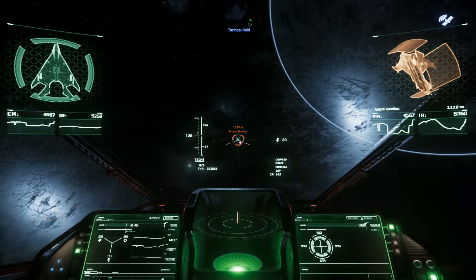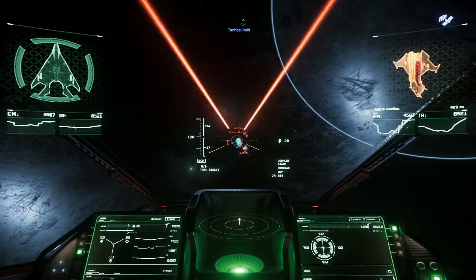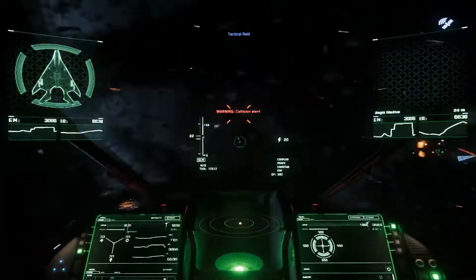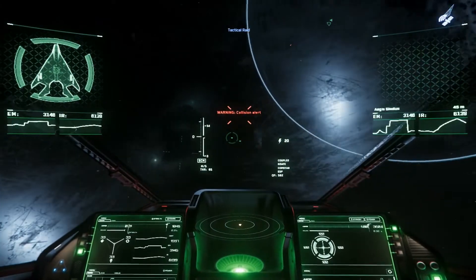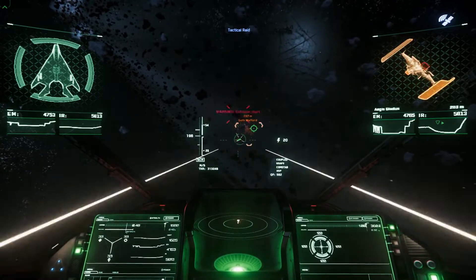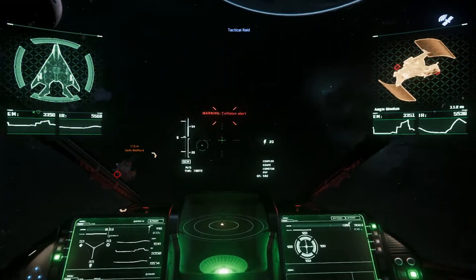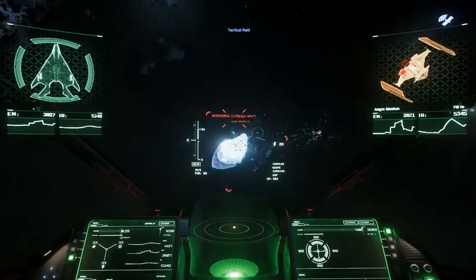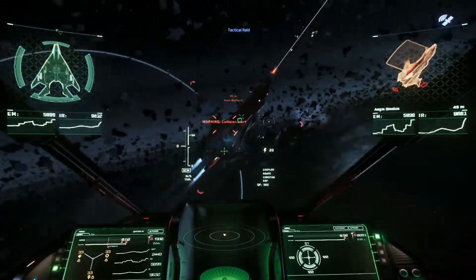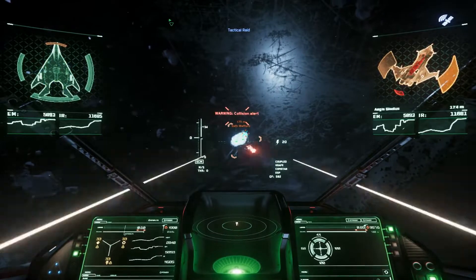As for agility, this little bad boy flies around and runs circles around most of the larger ships. This is one of the major advantages of the Anvil Arrow — this thing is going to be hard to hit. She is a small ship, very agile, and damn near quick. You can see in the actual video here, I'm basically outmaneuvering anybody that is trying to take shots at me.